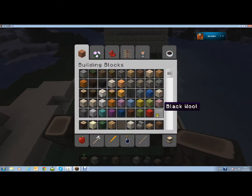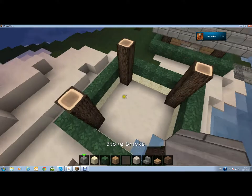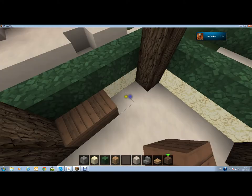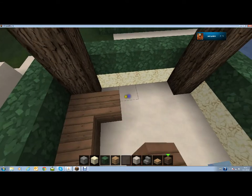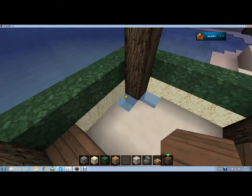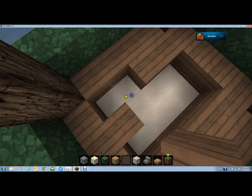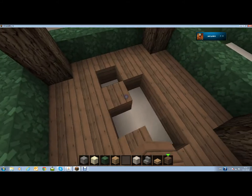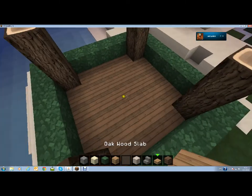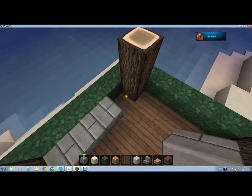Then you want to get stone bricks. But first you make the bottom layer where the glowstone is underneath the bushes so you have light. You make it all spruce wood because that's going to be your flooring. I think all those different types of wood look good together in one house. Then you want to get your stone bricks and put a little border all around.